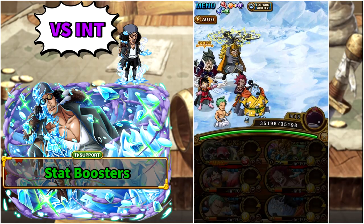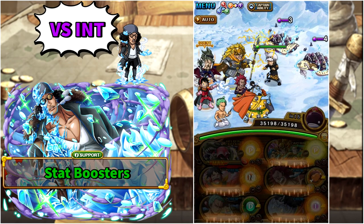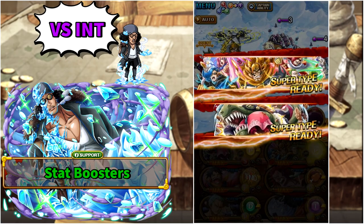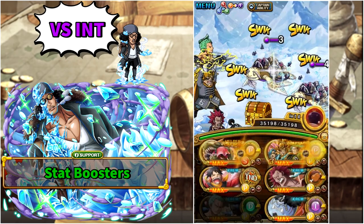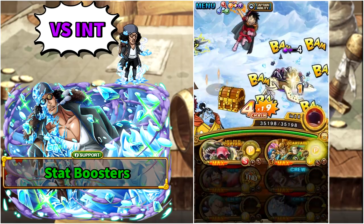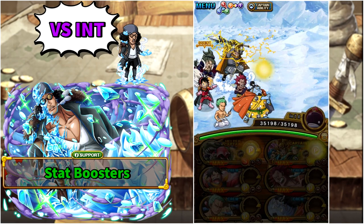The first team against the Int Variation will be using the Super Evolution of Germa 66 with the new Kizuna Legend Drake as friend captain. For this team you need to have your bind remover — in this case Mugiwara 56 Luffy — on the left column to avoid bind after level 30, and for you to be able to remove it you are also going to need maximum sockets.